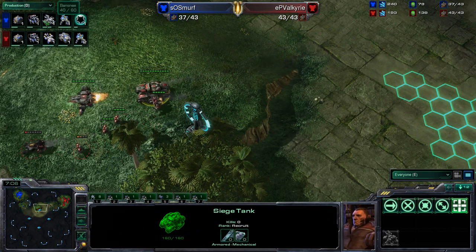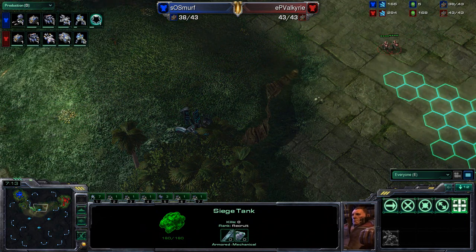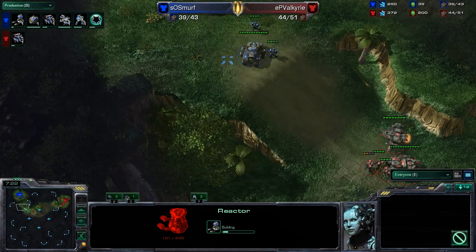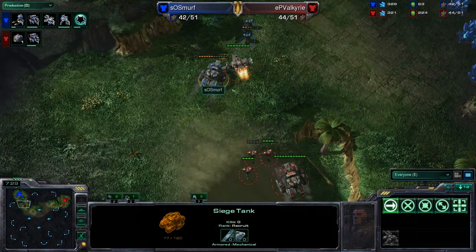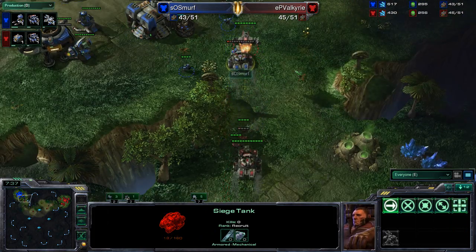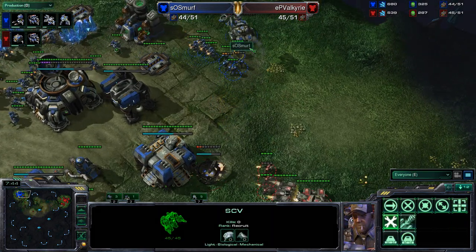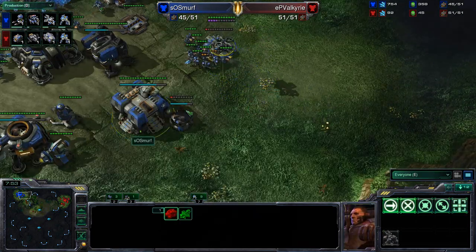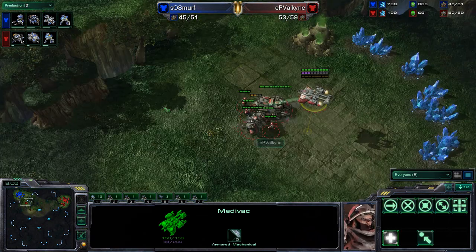We can see no siege tech at all from Smurf, but we are getting a Banshee out and also cloaking. Cloaking underway about 70 seconds away — we'll see if the Banshee will be able to save the game for Smurf, or if he is just too far behind. The siege tank is now pushing his way up. The marines are fighting back. There is a little bit too much damage onto that siege tank — it is able to get off more damage, and Valkyrie may be able to get off a final shot. The viking is landing as well, trying to engage. SCVs are desperately trying to repair that tank. There is also one Banshee, but it does not have cloaking just yet, as the units are now going to be backing off.